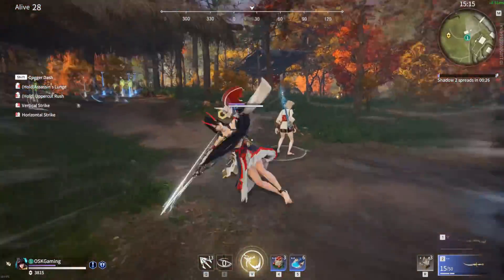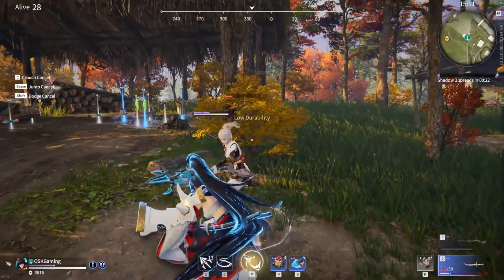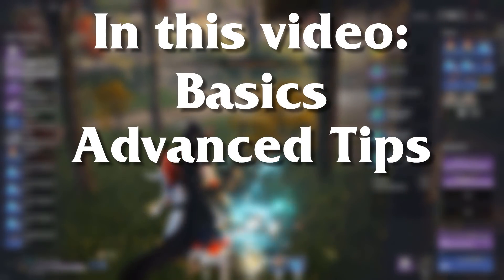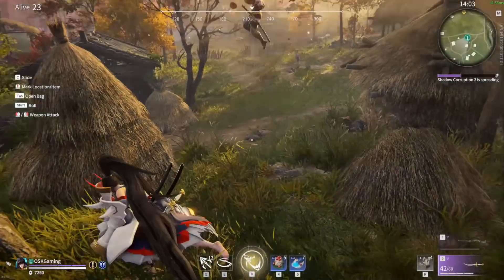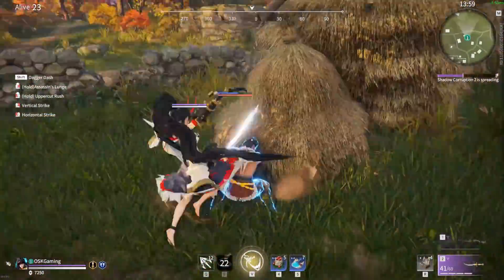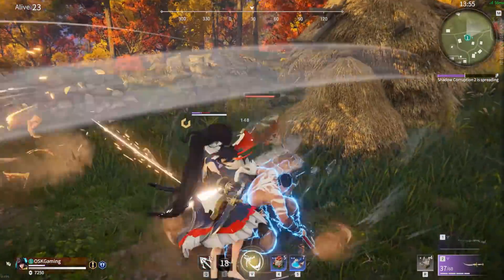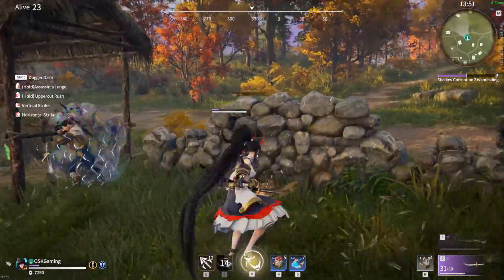The dagger can be intimidating at first due to its fast moves and quick style of play, but if you play your cards right, you'll be comboing kids to death in no time. In this video, we'll be covering basic combos, advanced tips, and I'll show a full edited match where I use the dagger to get 15 kills with Yodohime. If you want to learn how to use it in a real match, then stick around all the way to the end — you never know what you might pick up. If you're ready to get learning with this brand new weapon, then strap in because here we go.